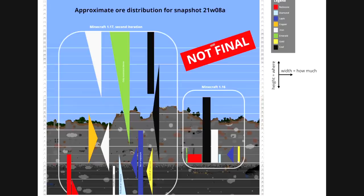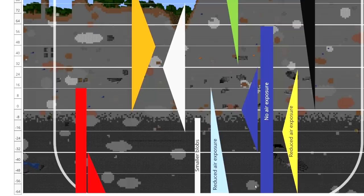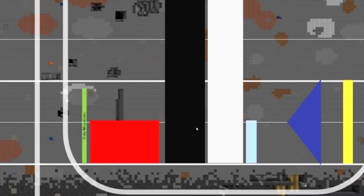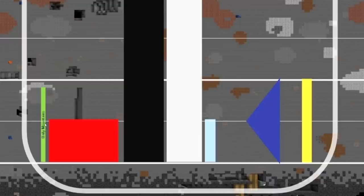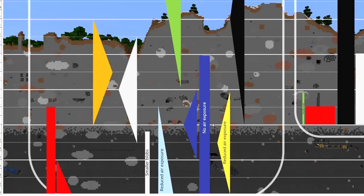Why not just mine at Y level 0 to avoid the tough blocks and hard ore variations? Well, as we know, rare ores used to be near the bottom of the world, but with the new deeper caves they have changed how ores generate. In 1.17, diamonds are concentrated way down at the bottom, with more the lower you go — all the way to negative 64. The new best area for lapis is around Y level 0, gold is at negative 16 to negative 64, iron peaks at Y level 32, copper at Y level 48, and coal is up in the mountains.